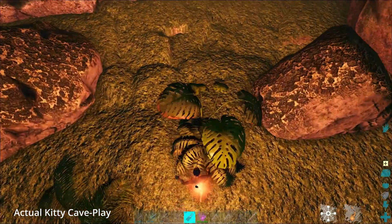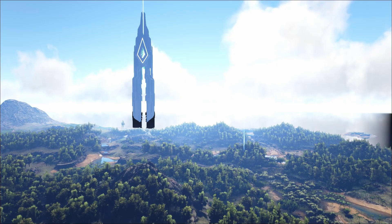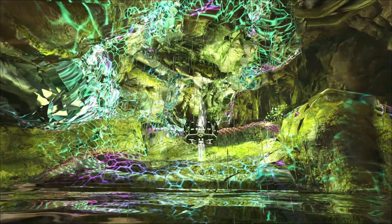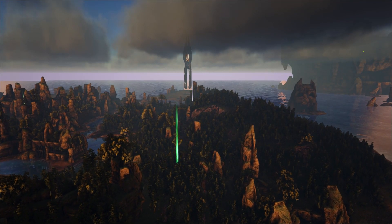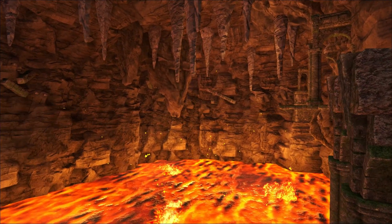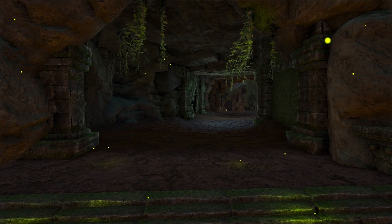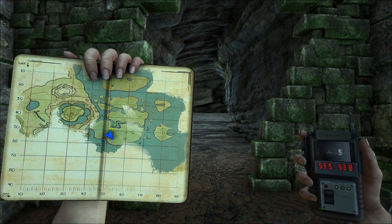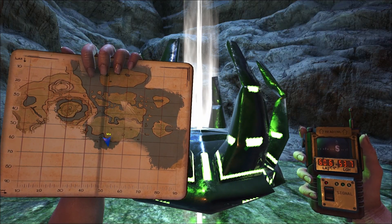Next, we're going for the Artifact of the Pack. On the Island, it's in the Upper South Cave — entrance at 68.2, 56.1, and the artifact at 73.0, 61.0. On the Center, it's in the Jumping Puzzle Cave, one of the most challenging caves around — unless you use climbing picks. There are many entrances, but we'll use 53.5, 53.8, and the artifact is at 60.6, 53.7.